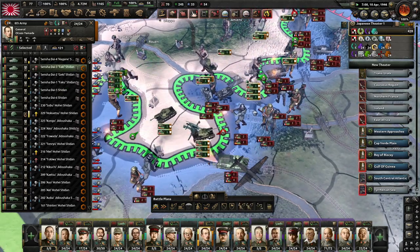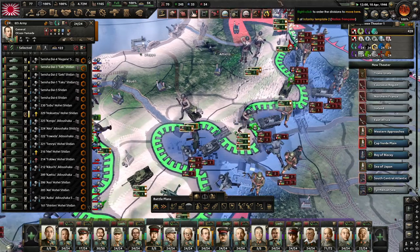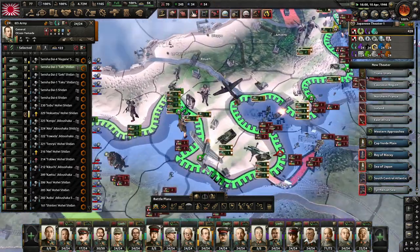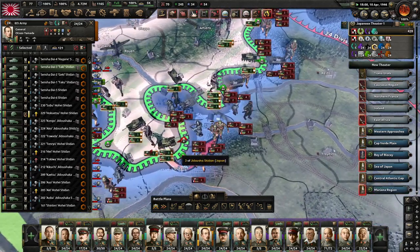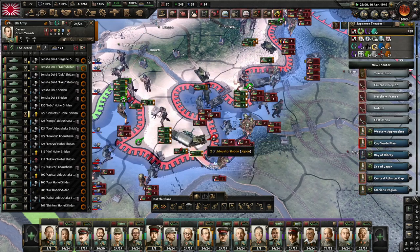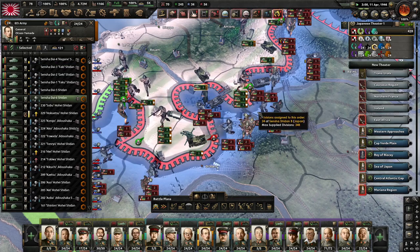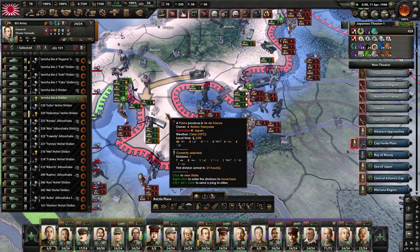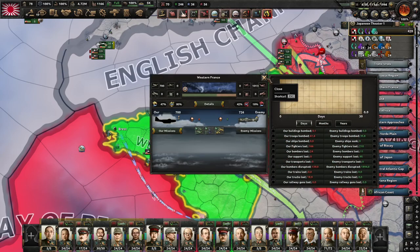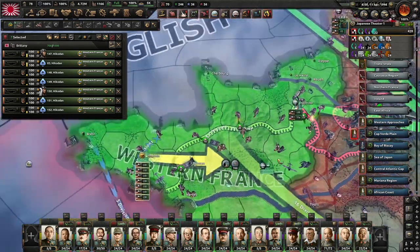We have managed to defeat them in Orleans but they are definitely counter-attacking heavily. Our tank divisions are not particularly good at holding fronts - they're good at taking them but not holding. We might need reinforcements. We are in fact getting pushed back here, so we'll abandon this offensive. The big problem here is the air - the Luftwaffe is concentrating extremely in this area. We have another airport here but it's not under our control yet.